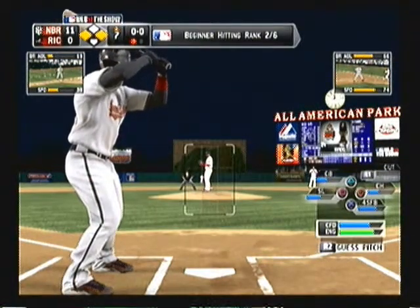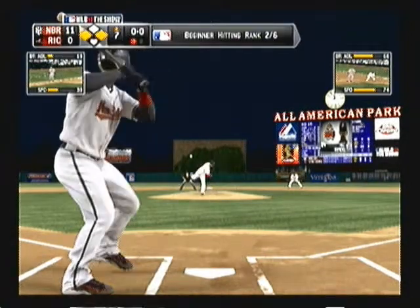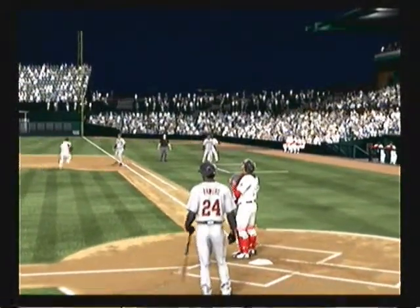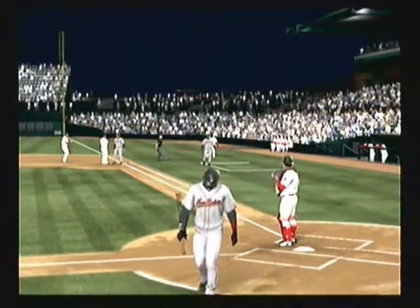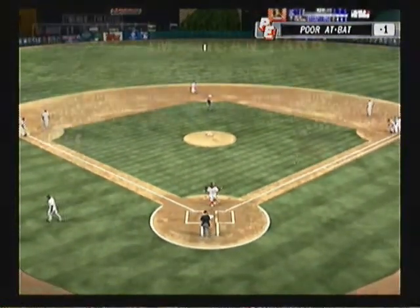Now transitioning to the top of the seventh, I have a man on first and a man on third. Let's see if I can get my first RBI. I swing and it's a pop-up — the body language on that one basically tells you I hit that ball poorly.